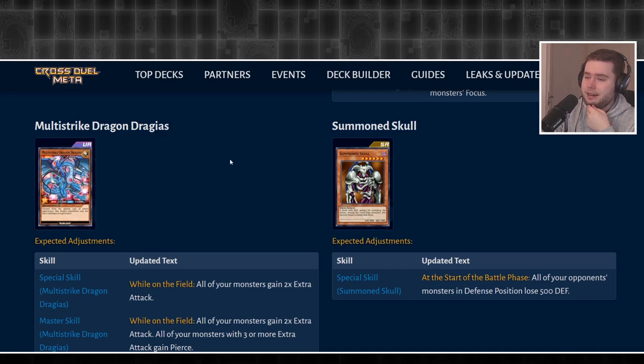Drageus down here needed a buff for a long time — he's not been seeing play — and this really wasn't it. They gave him one more extra attack for every other monster on the field, which is fine, plus 1000 going directly is pretty good. But against Blue Eyes and these brand new aces, this really isn't all that great.